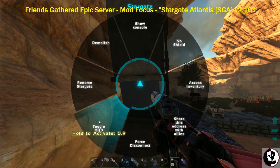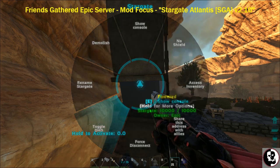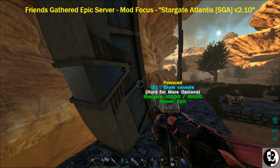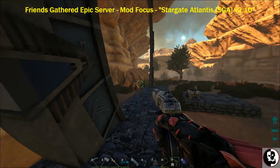Now let's go ahead and grab the Zero Point Module and put it inside the Stargate. Press F to open the inventory, drag the ZPM to the center and place it in the trophy slot. Now it is powered. If we go over to the DHD and hit E, it brings up all the gate addresses — all Stargates connected within your tribe are listed here.